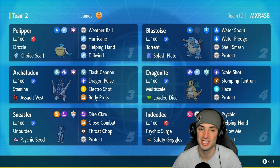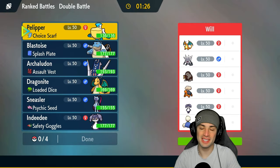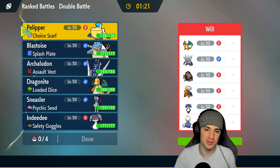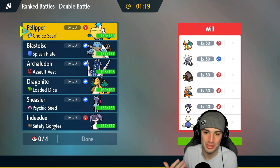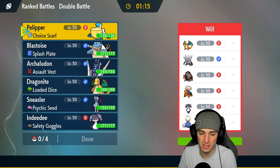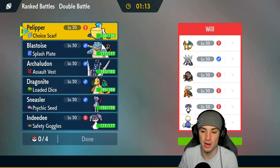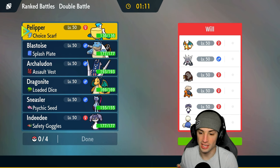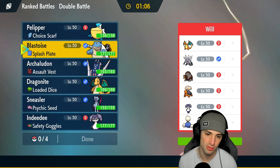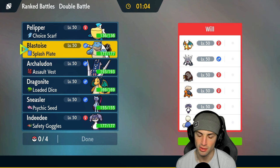First match coming at you — it looks like we're going up against a Charizard sun squad. Funny, we're using a Blastoise rain squad against a Charizard sun squad. They've got Torkoal to set the sun so we'll definitely want to bring Pelipper to win that weather war. They also have Ursaluna, Jumpuff, Indeedee, and Annihilape — so they could go into Final Gambit or Trick Room, which could be a little annoying.